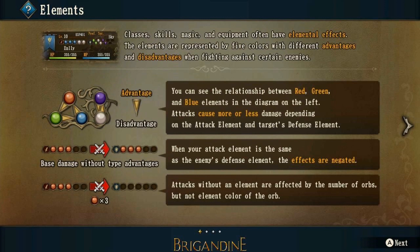Let's read a little bit more here. It says you can see the relationship between red, green, and blue elements in the diagram on the left. Attacks cause more or less damage depending on the attack element and the target's defense element. Just remember that — more or less damage. That's important.